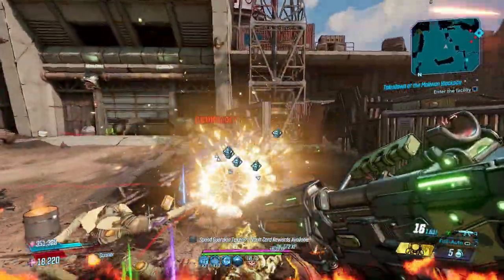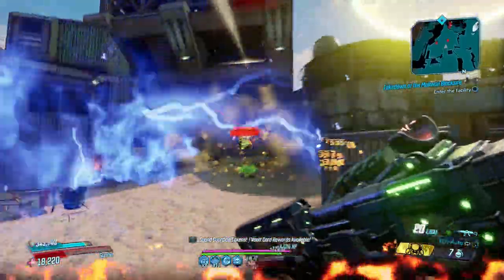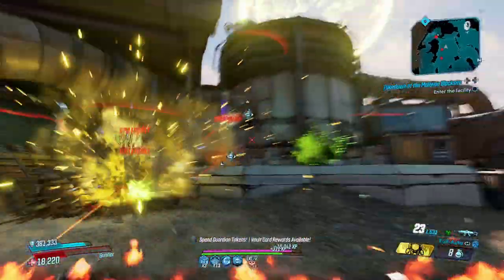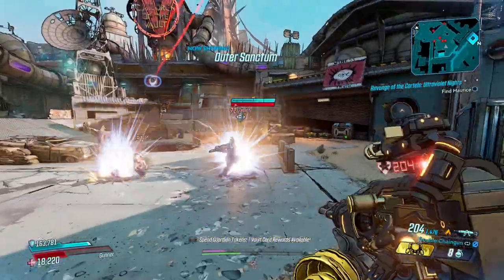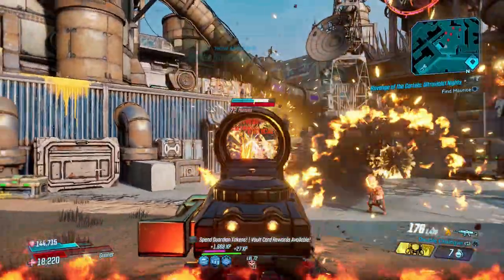To minimize self-damage you'll also want to avoid any boosts to splash damage radius, including a Minesweeper with a lot of points in Torgue Cross Promotion. It's the classic Moze conundrum: how much splash radius is too much splash radius? With micro grenades flying out of your enemies' eyeballs, that question becomes all the more relevant.